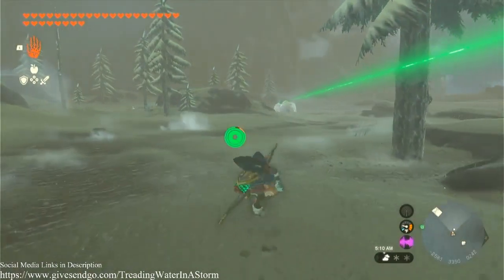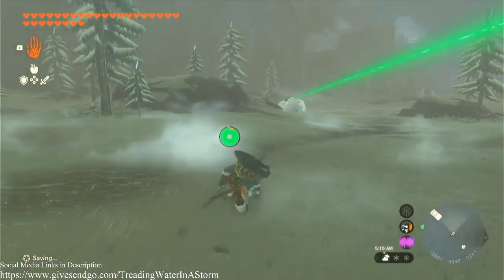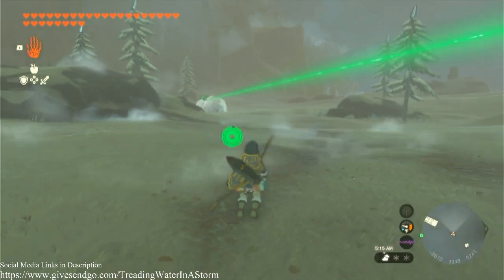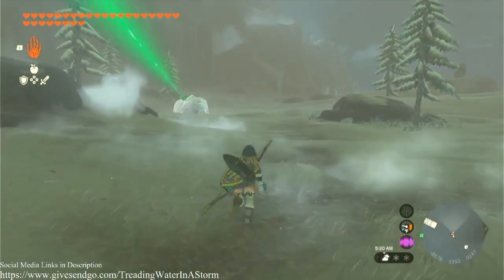The easiest way to fight an ice talus — frost talus, whatever they want to call them in this — is fire fruit. These are your fire arrows.